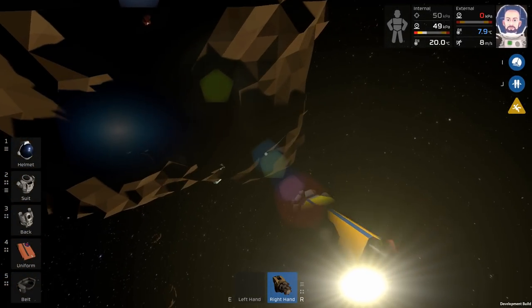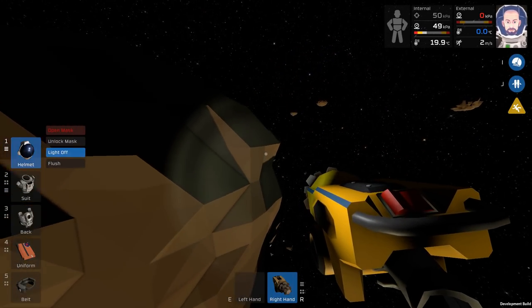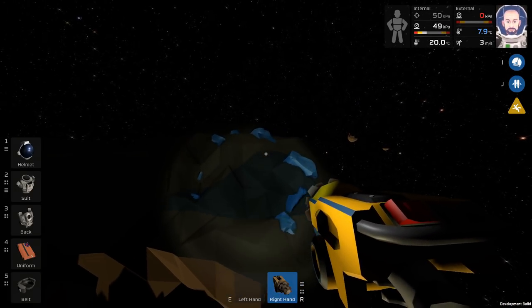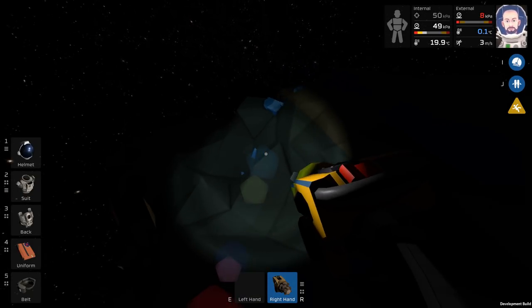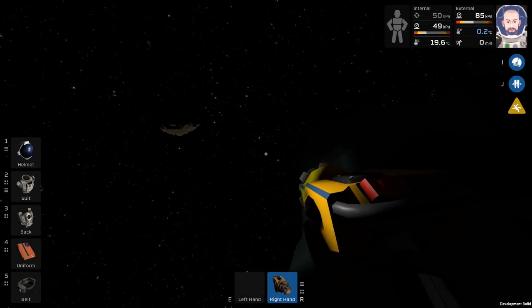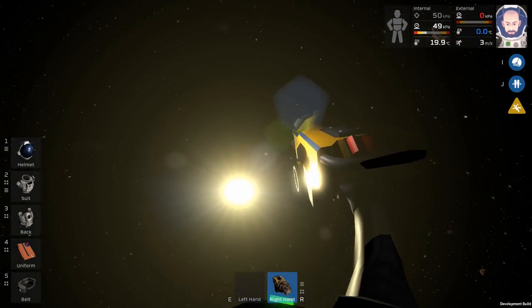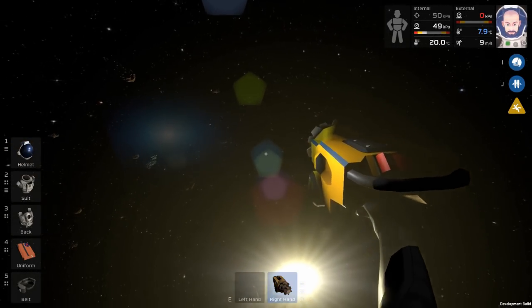We're about to head back with our first bit of resources, but I mined up a little bit of ice and wanted to show you what happens to ice in space. It seems like there are some weird water mechanics - all the air sublimated out and now we have this little puddle of water, and when I go in there it actually registers its own pressure. I'm sure that'll get squared away eventually.